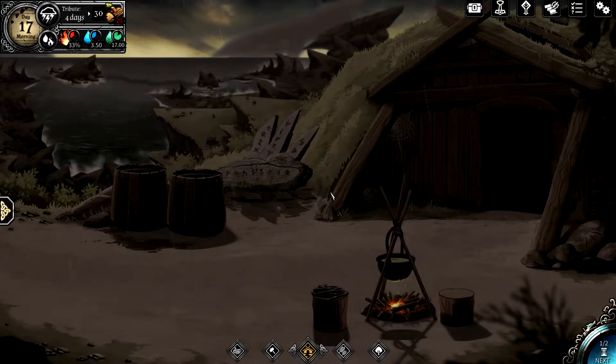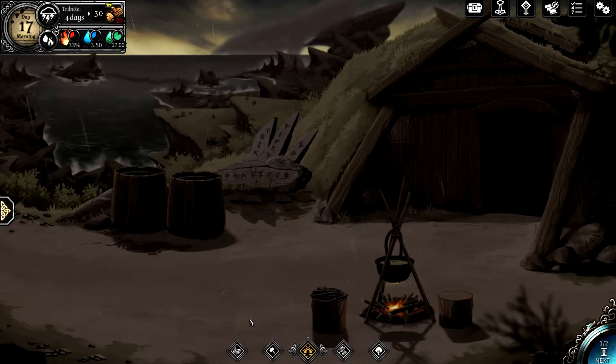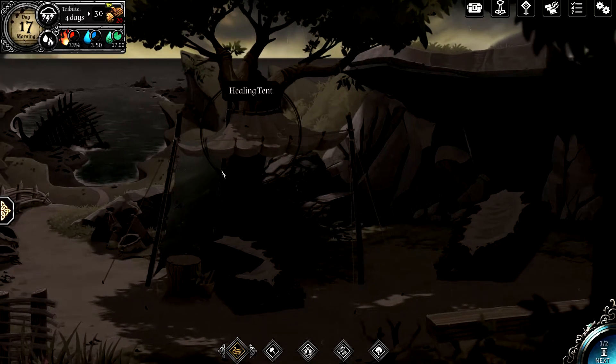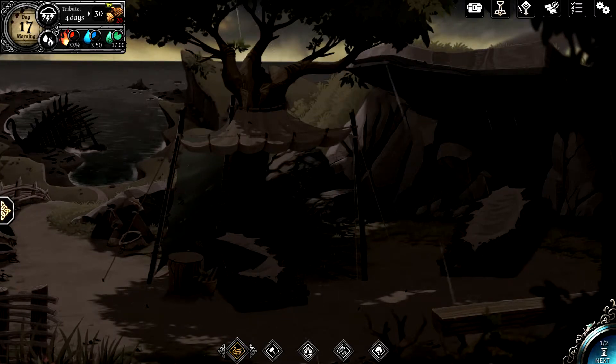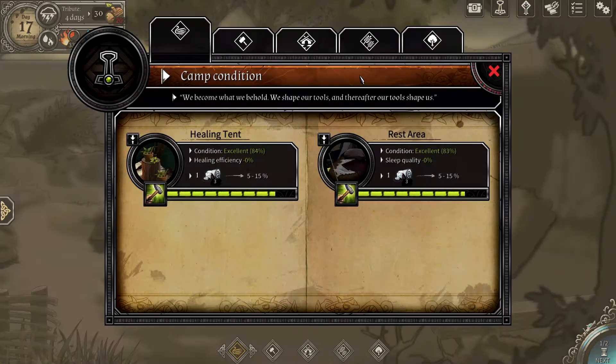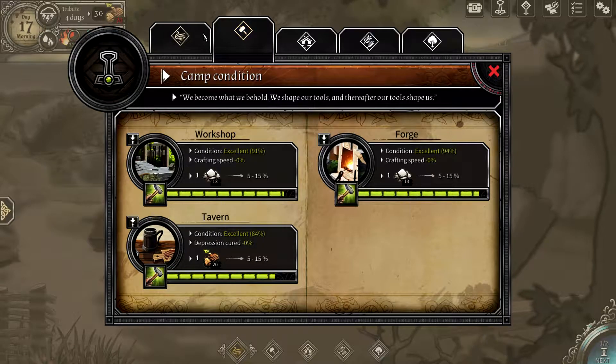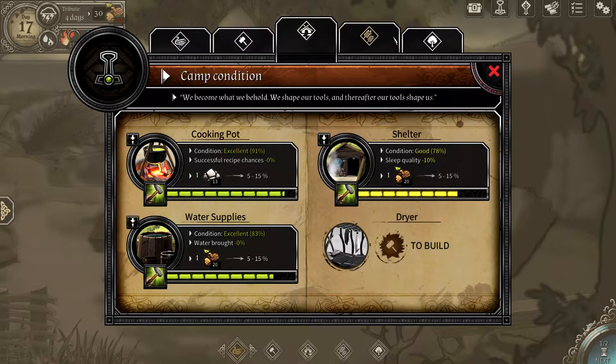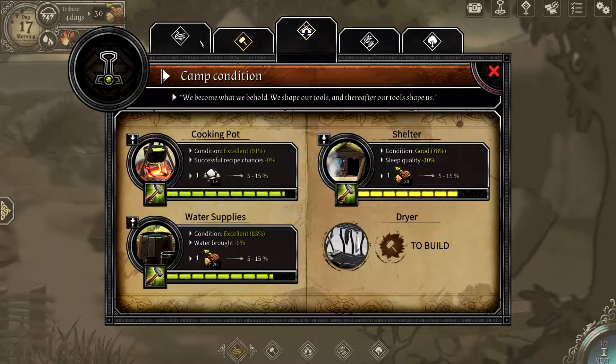Here is our camp. We're going to go through an entire day's worth of survival and cover the basics. The camp is broken up into five different regions — they don't have proper names for them — but this includes the camp status, a rest area, and a healing tent.